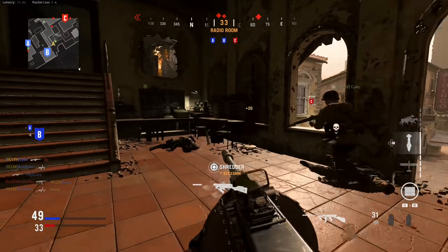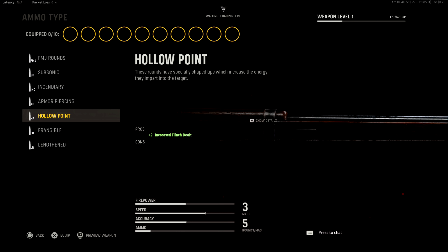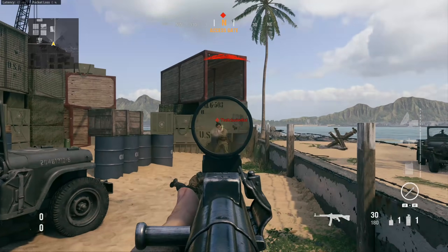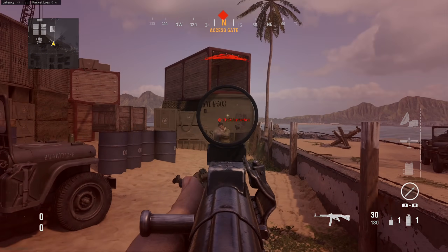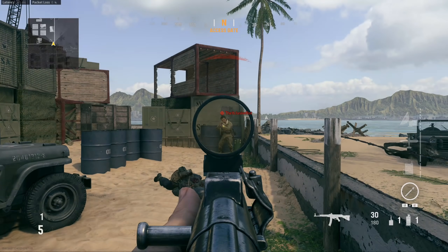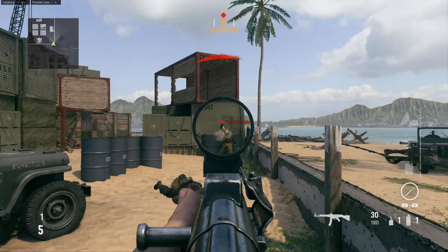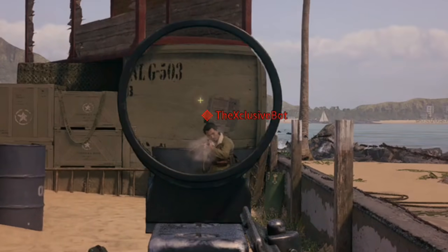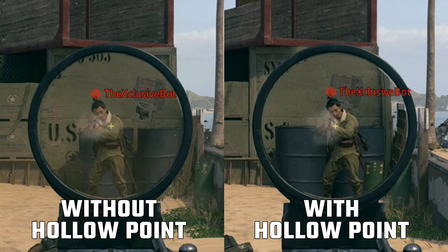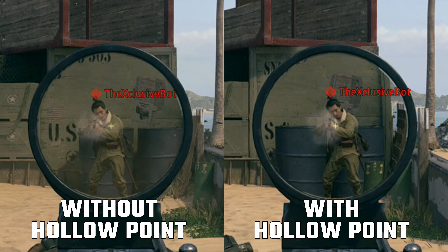On the other end of the spectrum, what about attachments that increase the flinch you deal to enemy players? Hollow Point rounds will do that on sniper rifles, at least anytime you don't get a one-shot kill. Here I'm being shot in the leg by a sniper rifle without hollow points — there's a good amount of flinch and a lot of crazy screen shake. With hollow points on that sniper rifle in the same spot, there's even more screen shake and a more disorienting flinch. However, the peak magnitude of flinch in both cases is pretty much the same.